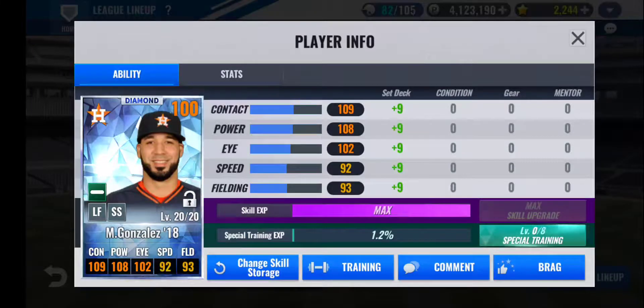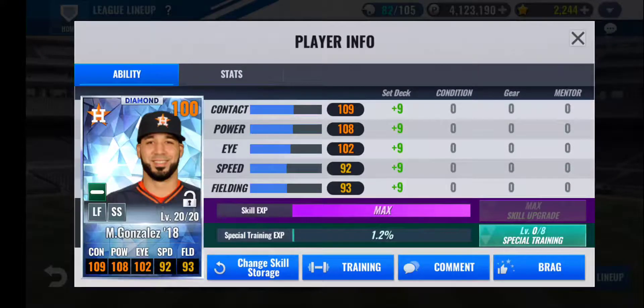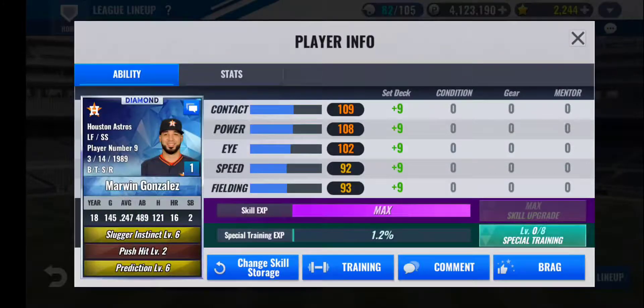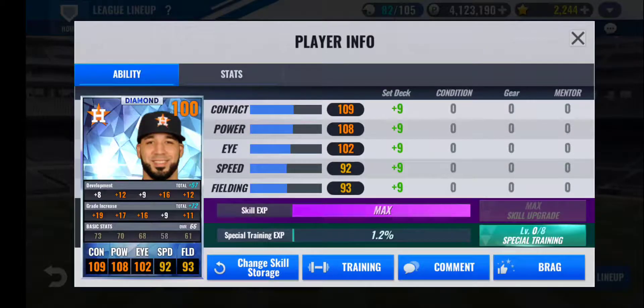Batting fourth, I have Marwin Gonzalez 2018. This card, I believe, was my first ever diamond Houston Astros card that I pulled from a team select pack, so he's one of my first ever team cards. Right now I'm running with a pretty bad train, but I was just focused on getting him to level 20 — 66 base and a 72 grade increase. Slugger Instinct and Prediction are the skills I'm working with right now, so this is possibly a long-term project. I know he has a signature year in 2015, so if I do get that card I'll definitely replace him, but for now I'm working with this.